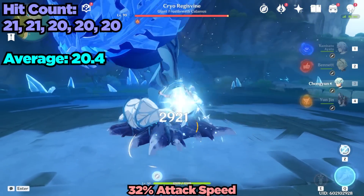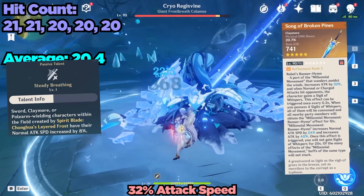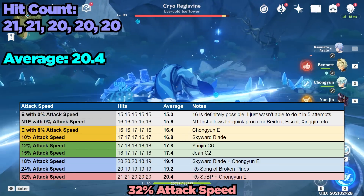At 32% attack speed, achieved with the Song of Broken Pines at Refinement 5 and Chongyun's elemental skill, the average jumped up to 20.4 attacks. Hitting between 20 to 21 times is quite satisfying if I do say so myself.